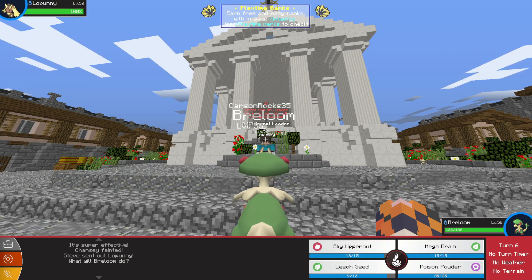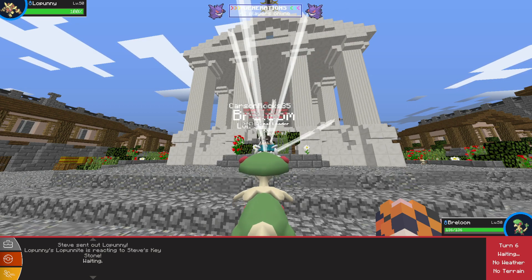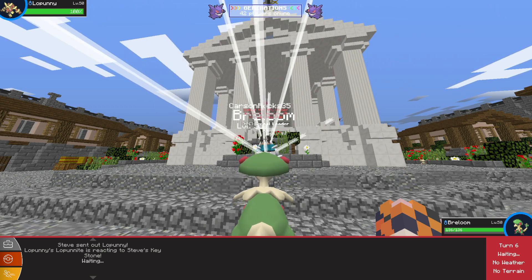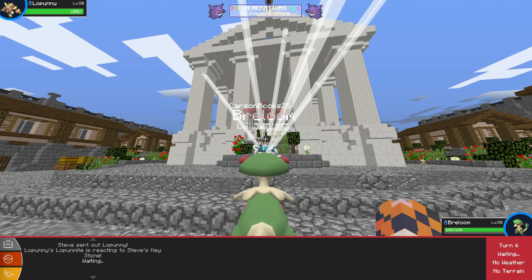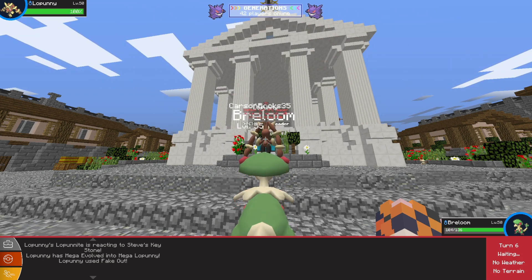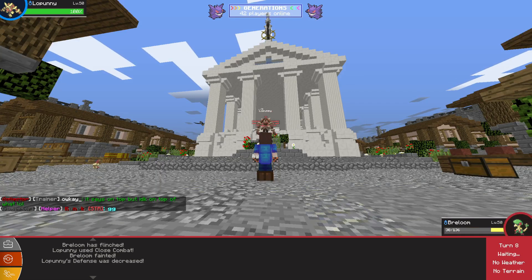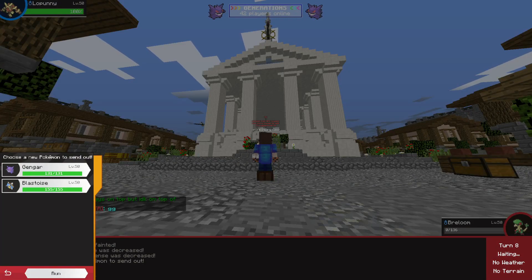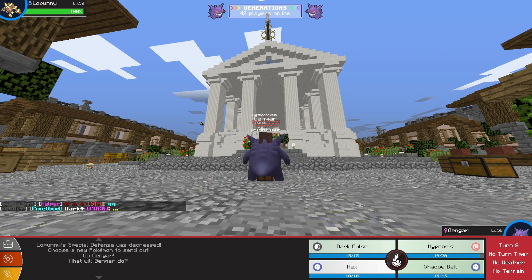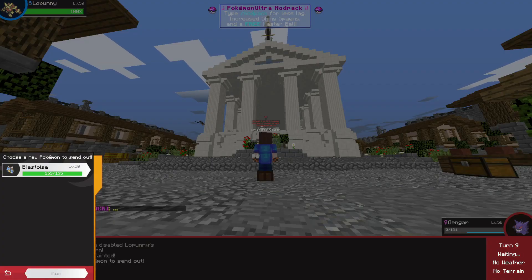Lopunny is back, so let's go ahead and Sky Uppercut. We're not going to waste time with Poison Powder. Maybe we should have because he's Mega Evolving already. Come on - I need you to live and get one hit, just a single Sky Uppercut. We lived - we took that. Mega Drain, and we didn't take the next one, and because they flinched us we couldn't move. So let's send out Gengar and go Hypnosis. And he killed us in a single shot.